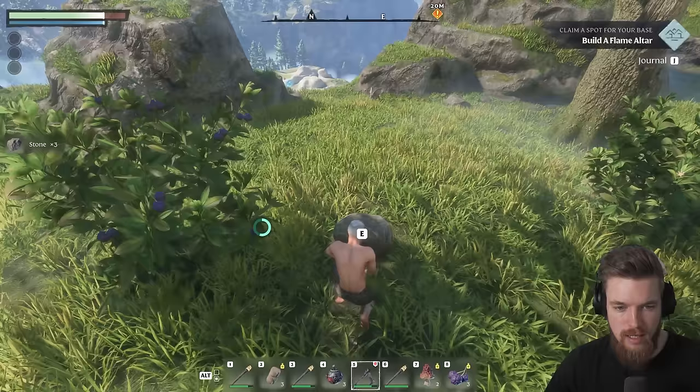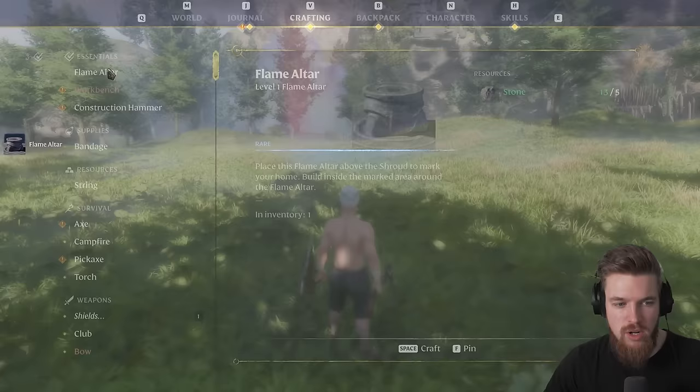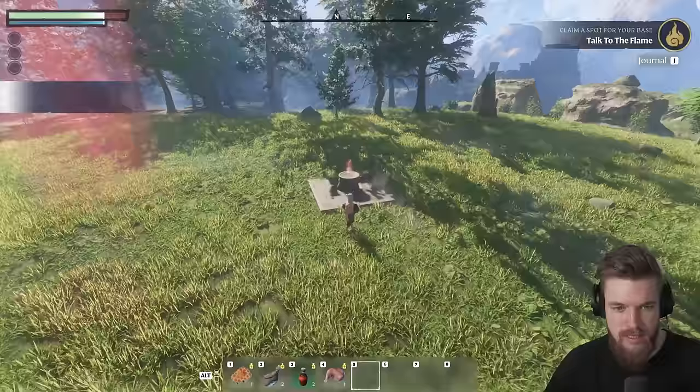Later on we can collect stone even faster when we get a pickaxe, but for now we're just picking up a bunch of stone. Also make sure you grab these berry bushes because berries are so useful for healing early on. Now we've got all our stone, we can craft a flame altar — press Spacebar to craft it. It's now appeared in our inventory. If you press Alt you can see the other tab, and now we can just place it right in the middle of the flat area.